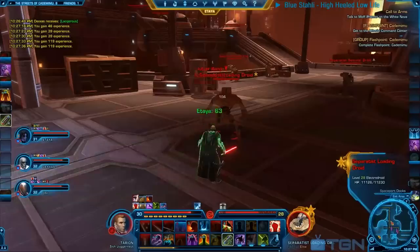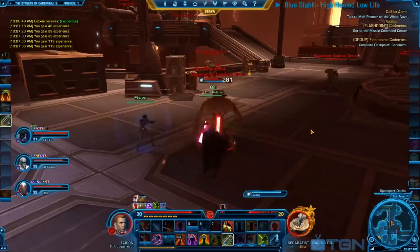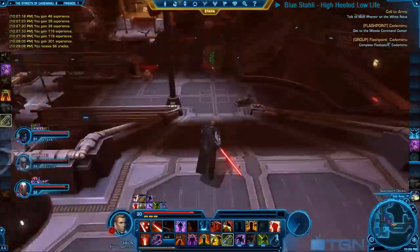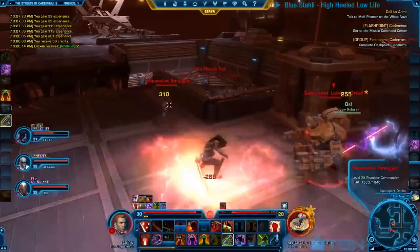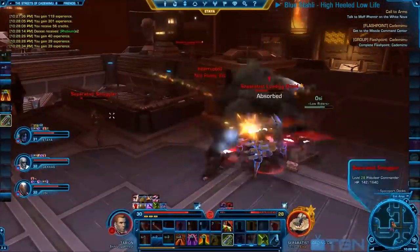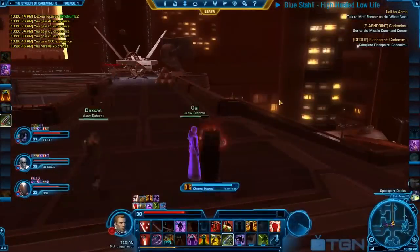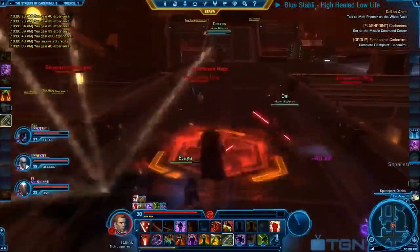As always guys, if you're wondering what kind of music is playing right now, just direct your eyes to the top right corner of your screen. Right now we're listening to Blue Stahli's 'High Heeled Low Life.' Going down the right hand side, always taking down these destructible containers — they can help you a lot. Make sure that always the tank takes down these destructible containers, otherwise the person doing damage will get the aggro.